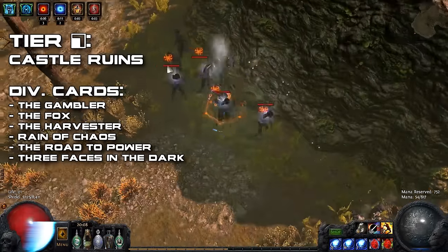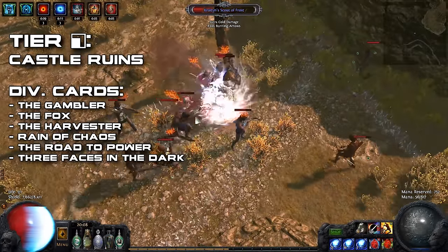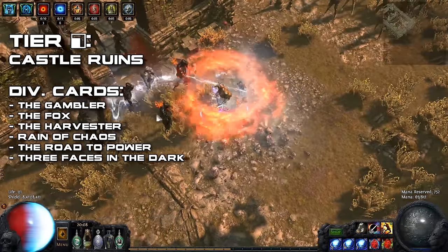For tier 7 maps, my personal choice went with the Castle Ruins map due to its easy layout and great graphics — it just looks awesome, it's nice to run around in. Alternatively, you could go for Mud Geyser or Ashenwood. Those are great as well.